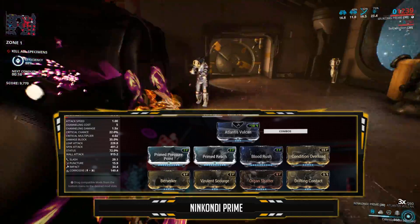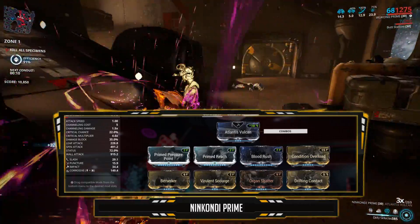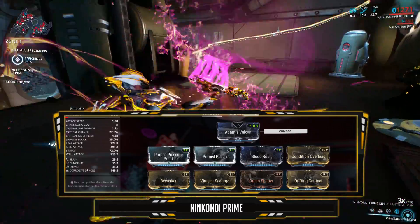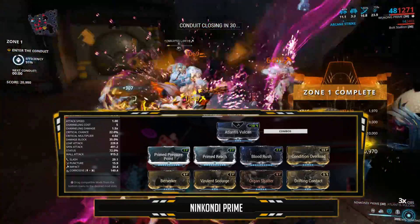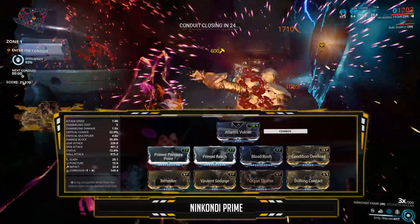Blood Rush grants 165% crit chance every time we rack up our combo counter. The sweet and mighty Condition Overload — a must-have mod for Ninkondi — gives 60% damage per status effect inflicted on a target. Berserker grants 30–75% attack speed when critting, and we're going to be doing a lot of that.